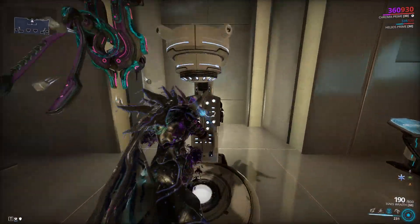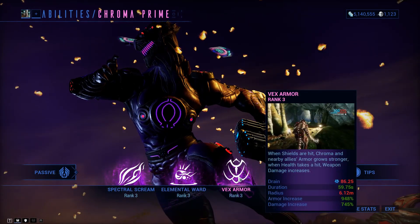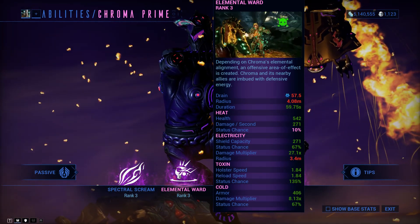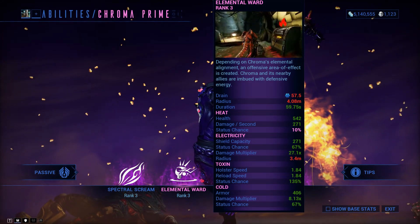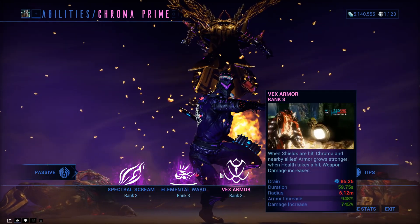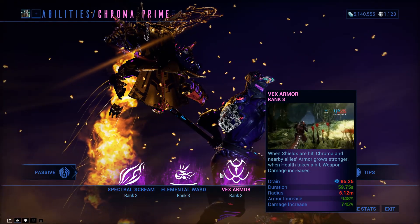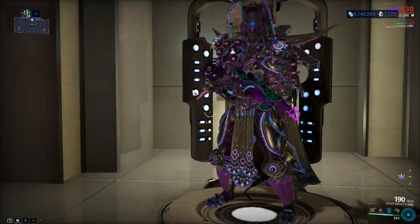We're going to be focusing on cold this video. The two main abilities we are going to be using are Elemental Ward and Vex Armor. With cold, Elemental Ward gives an armor increase of 406, a damage multiplier of 8.13x, and a status chance of 67%. Vex Armor gives an armor increase of 948% and a damage increase of 745%.